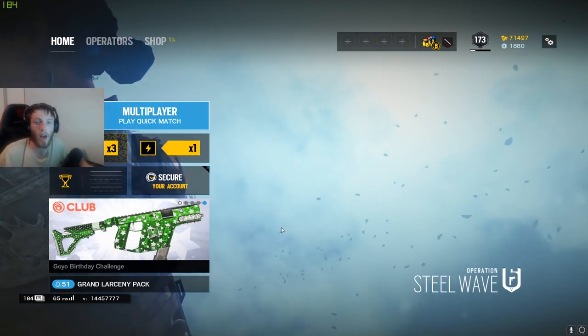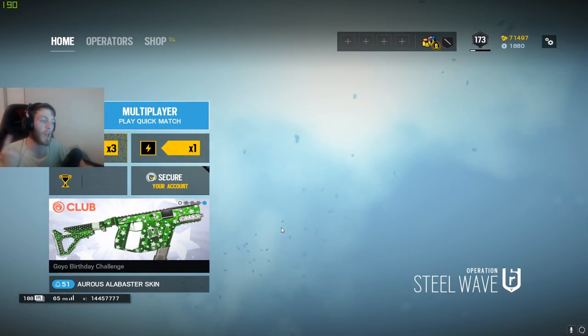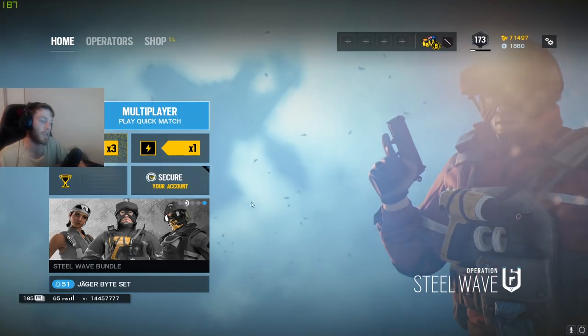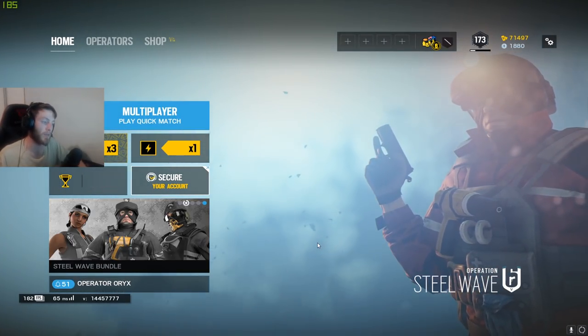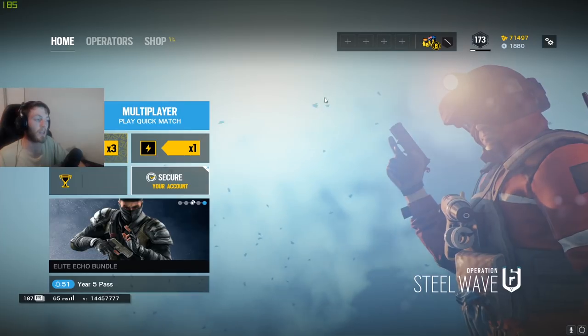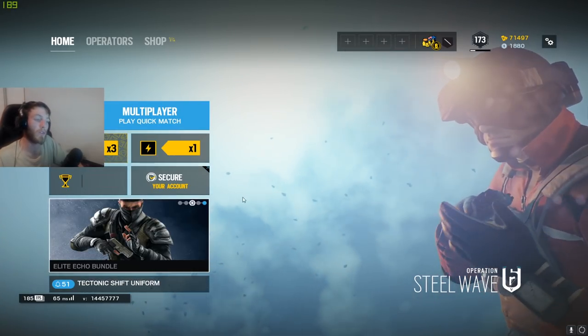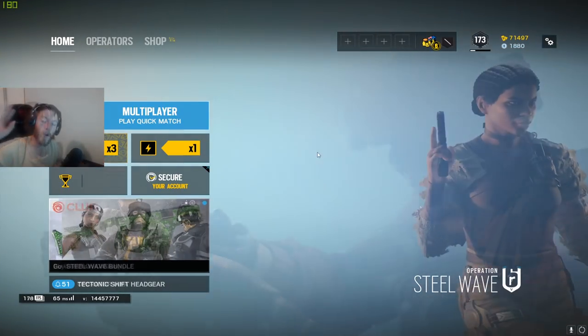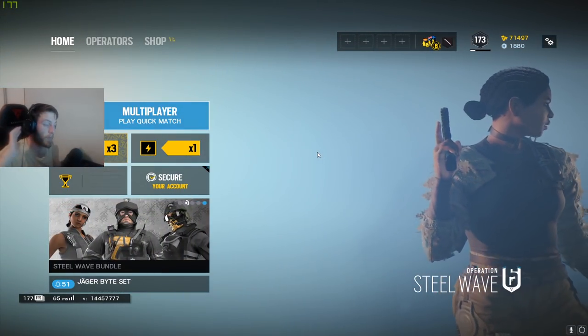There are a few things we need to clarify before we get started. Number one: there are two different types of recoil — vertical recoil and horizontal recoil. Vertical recoil is when the gun pulls upward when you're shooting it, and that's why we have to pull down. Then there's horizontal recoil where the gun will either pull left or right, or both.